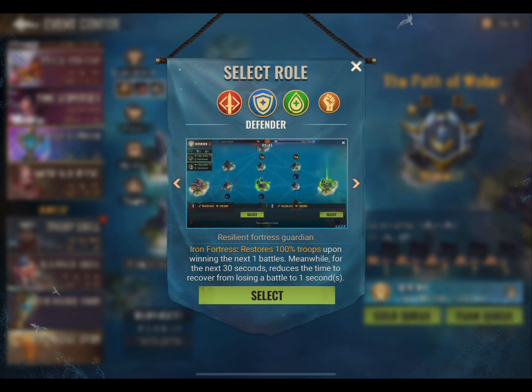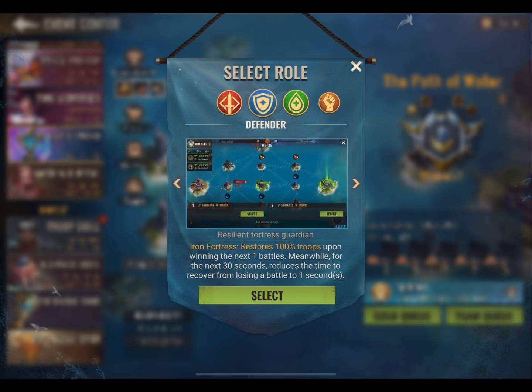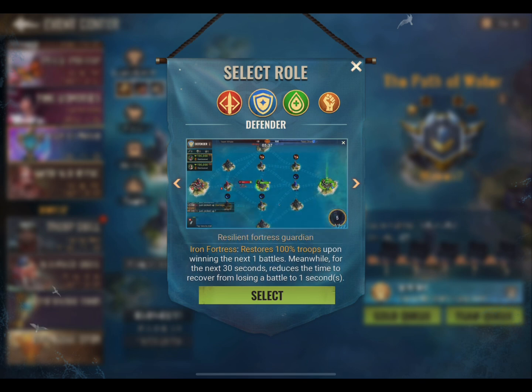The first role is Defender. This role allows you to restore 100% of your troops upon winning the next battle you enter. This role needs to be activated prior to the battle for it to be effective. Meanwhile, for the 30 seconds after it is activated, if you lose the battle, it will reduce the time for your march to respawn to 1 second.